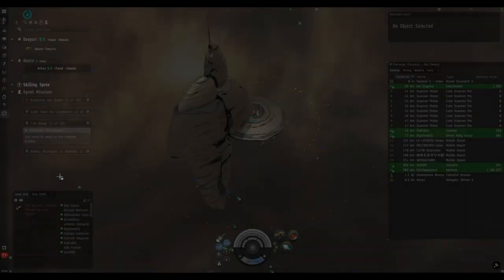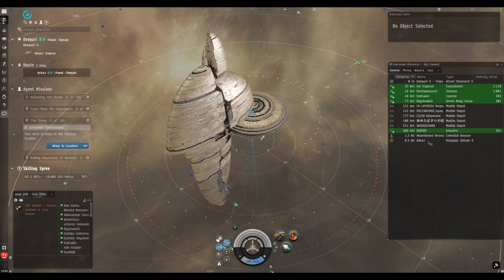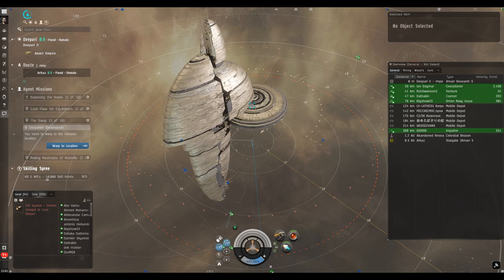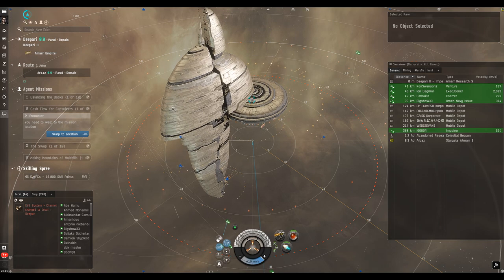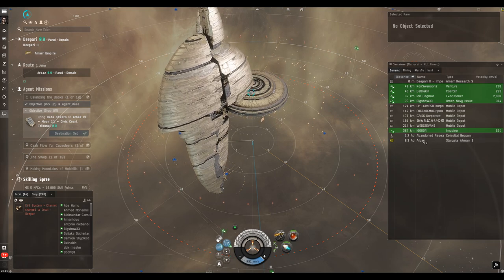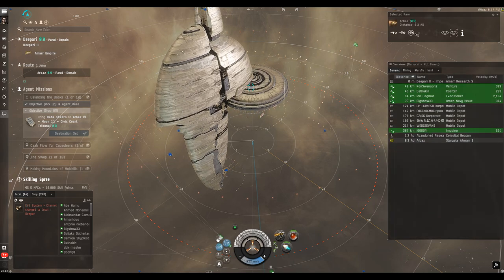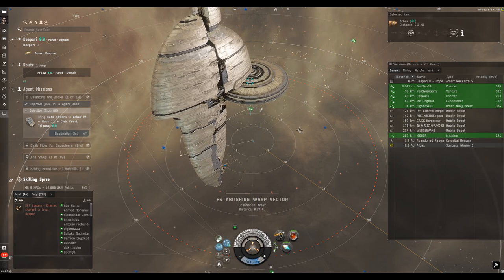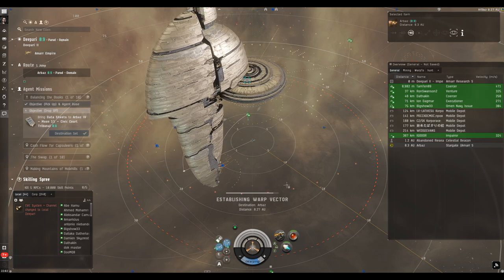Eve has many, many options to do most things — it's really a question of finding the one that suits you. Since we've stacked our missions, we need to check we've got the right one selected. We're dropping off the data documents first, so that's the first business mission. We've already set the destination, so on our overview the system is highlighted with a yellow icon — we just press the jump button and the game will do the rest.